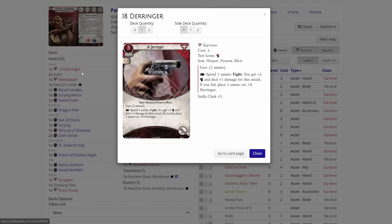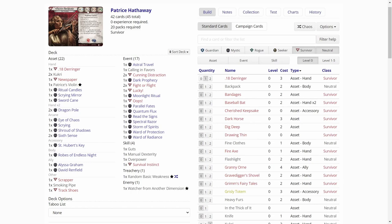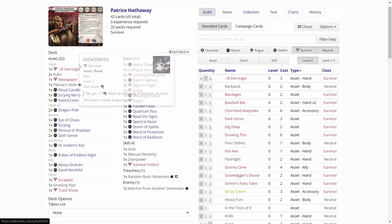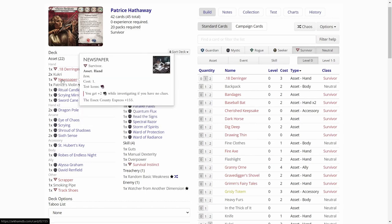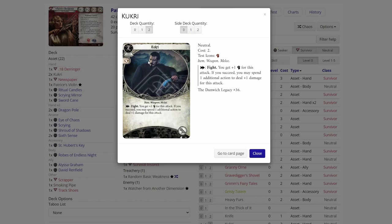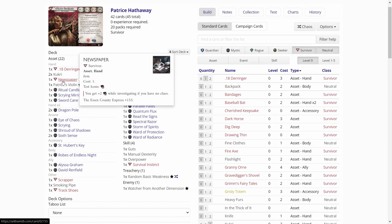First off, we have a .18 Derringer for fighting. Patrice isn't that good of a fighter, so we probably want cards with good skill icons to commit. The special thing about Patrice is that she discards her whole hand at the end of the round during upkeep and draws a new hand every turn, so we really want to commit cards we can play. We also have two copies of Kukri, which are not that good.